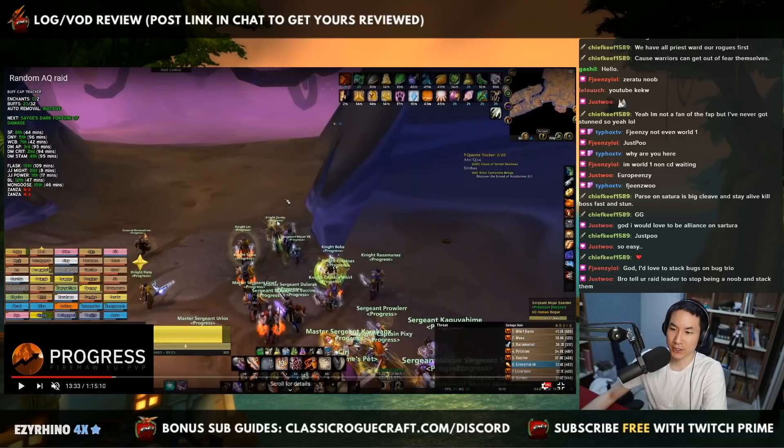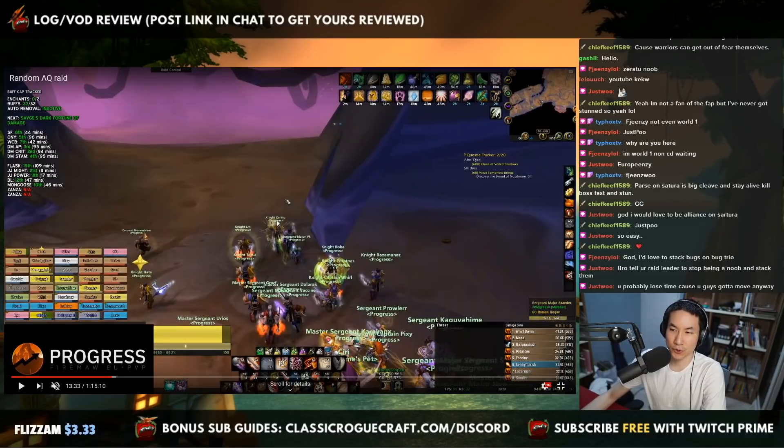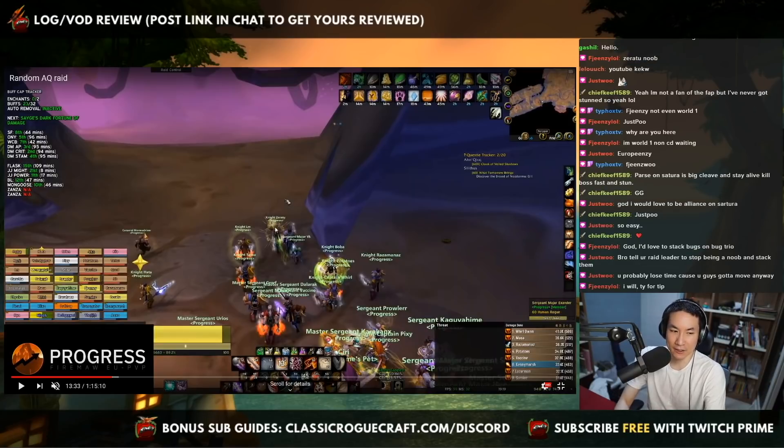For Satura's stun setup, there are two usual options you can do as a raid. If you're on Alliance side, most people like to open with a Hodge because you have paladins who can Hodge. For Horde side, usually it's the rogues opening up with the stun.